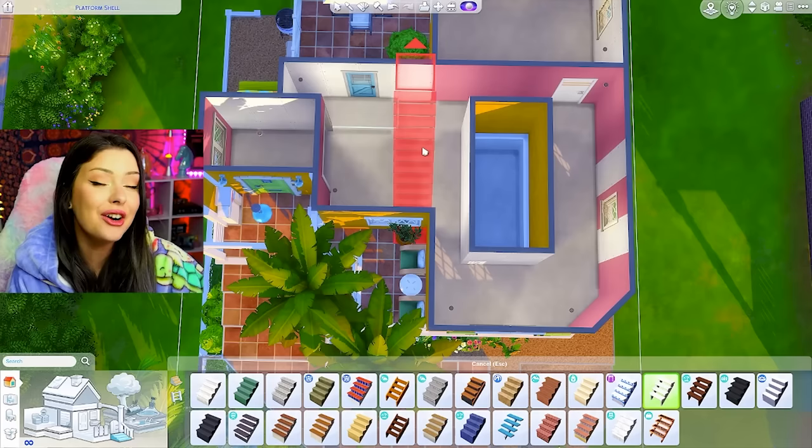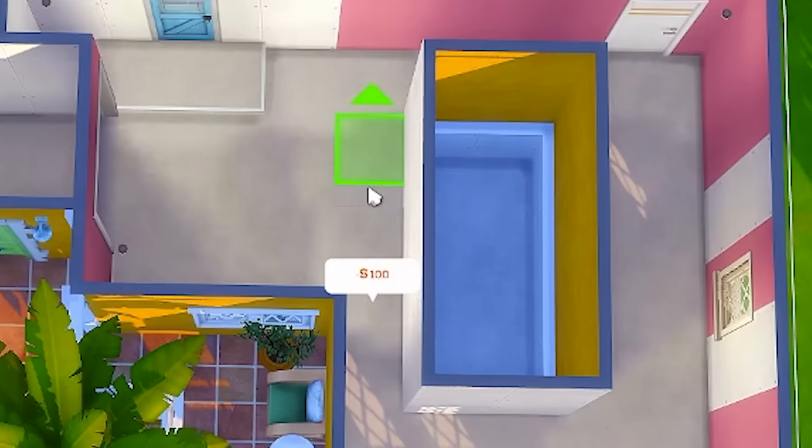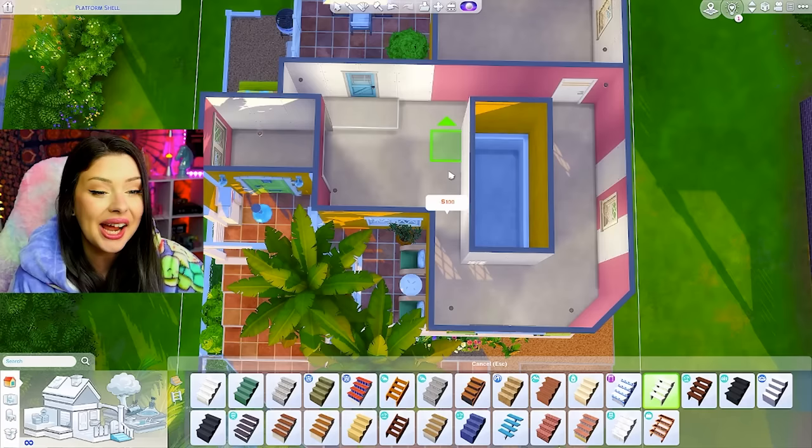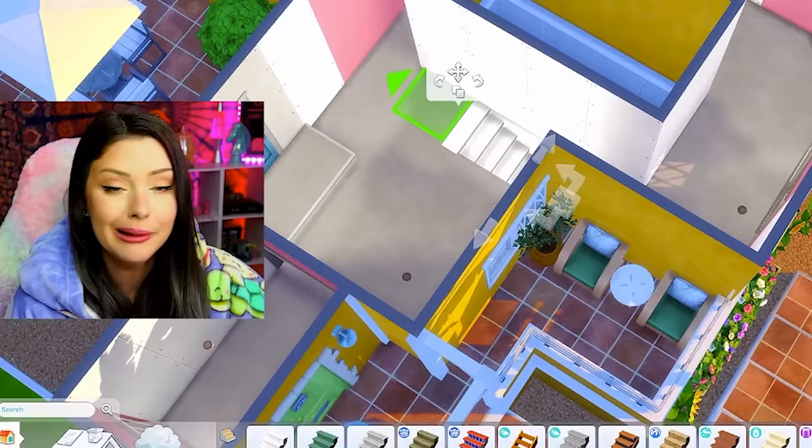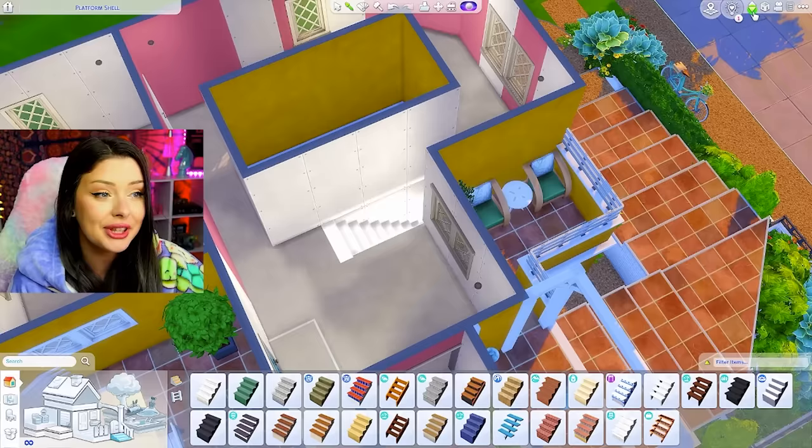I need to figure out where my stairs are going before we go any further. I don't know if you guys knew this, but if you put your stairs somewhere and then press Control, it'll show you where your stairs would be if they were going down the floor. I had no idea about this, but it really does make placing stairs a lot easier — just trying to make something very difficult a little bit easier. And I think my stairs will be in a perfect position for the downstairs.